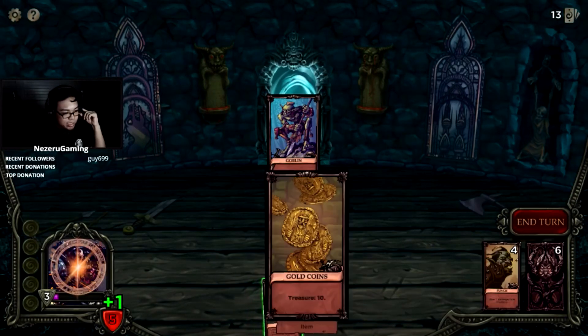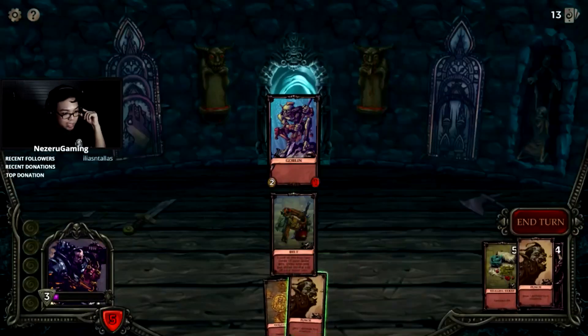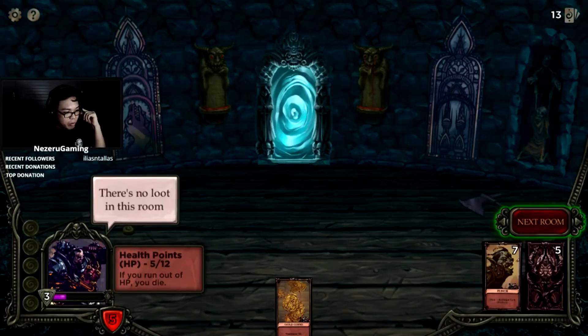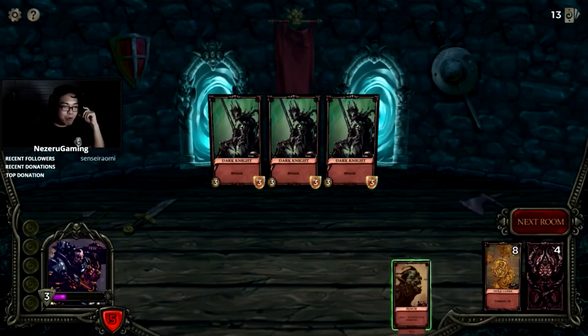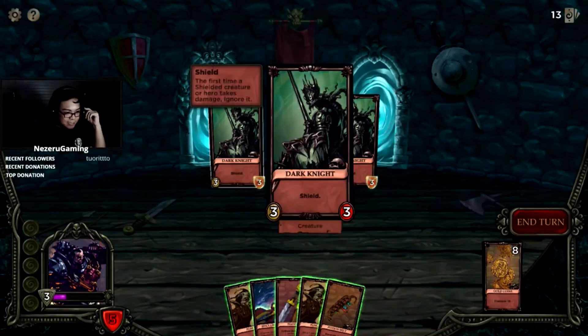We need to heal ourselves. We pulled these out — that worked. Our HP carries on to the next room, so it's exactly like Slay the Spire. Whoa, dark knights! Bonkers — what is that? They have shields!